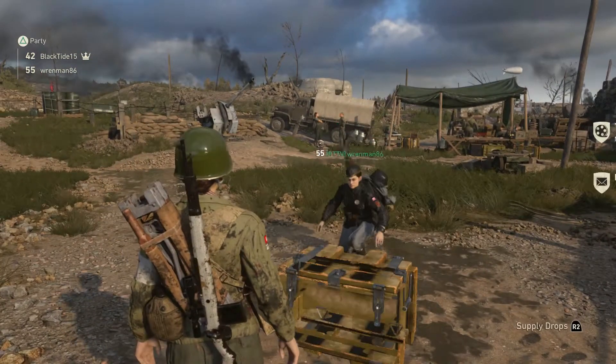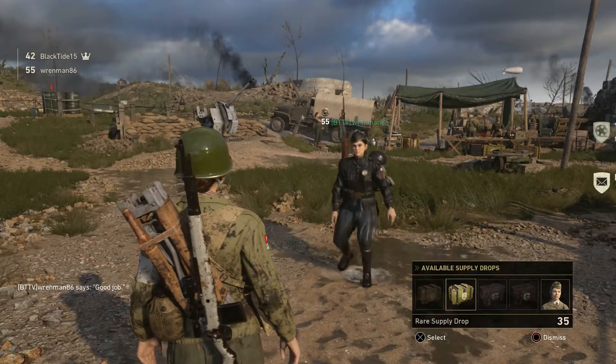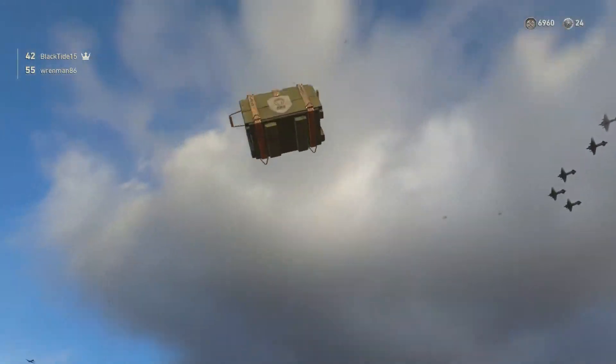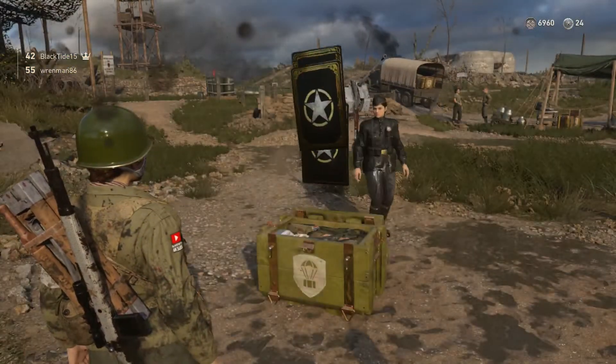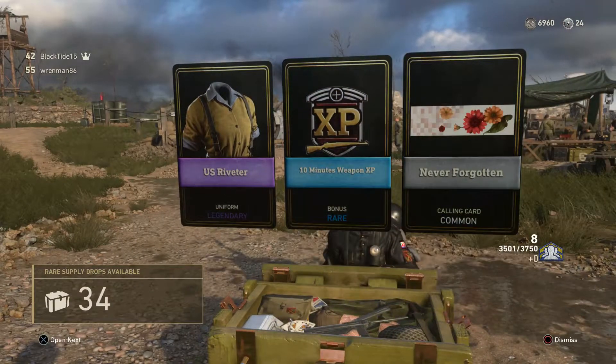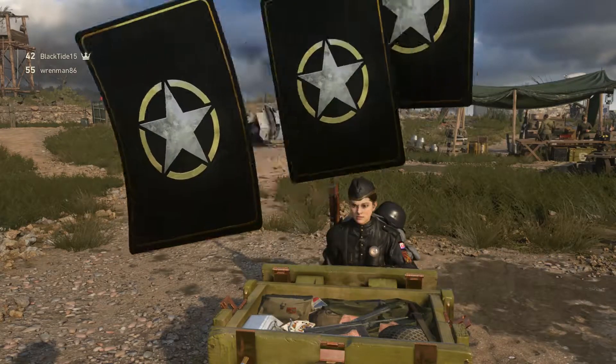Now we've got Rare Supply Drops to call in — that was 30, now we've got 35 rares. So this is where we should see the better stuff. I mean we already have like 6 Epic variants, but starting off with US Riveter — I just got US Riveter 2, what do I need that for?